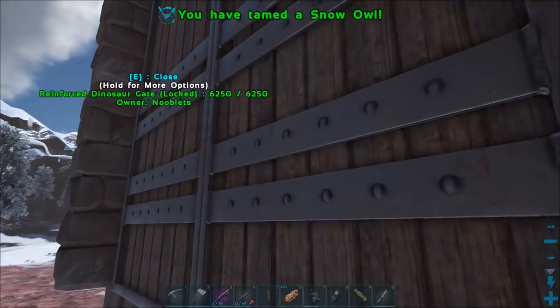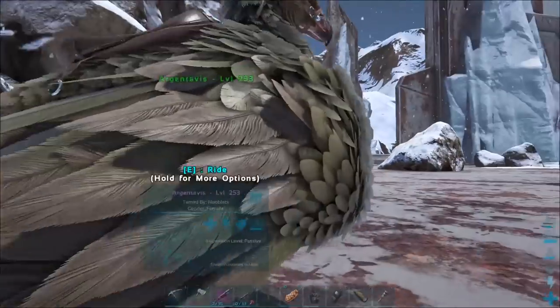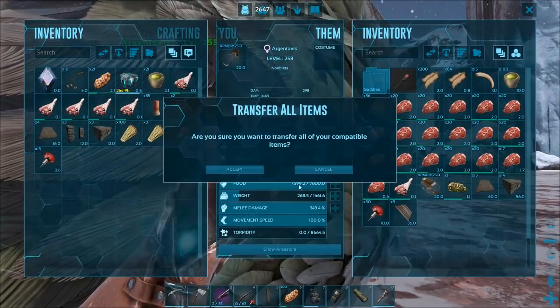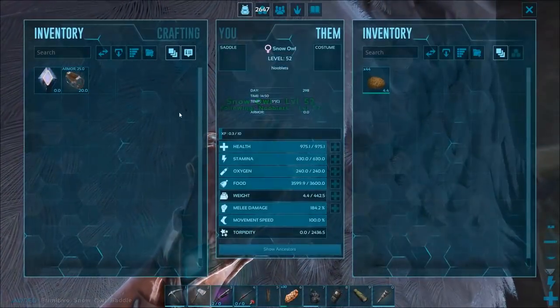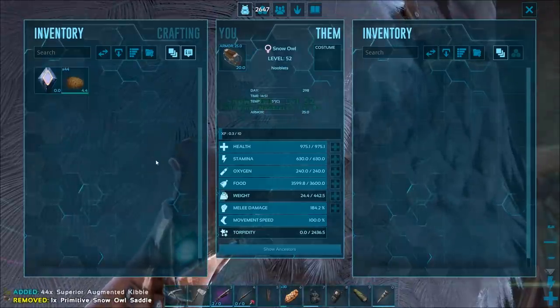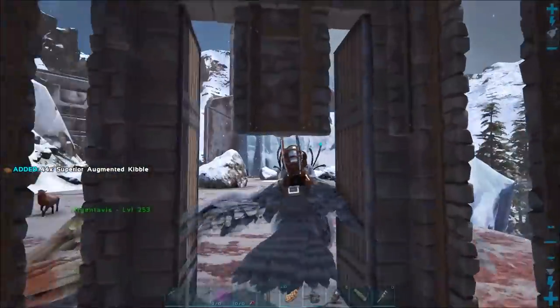There we go. Let's dump all the other stuff in the bird, take the saddle, and get the kibble out — don't waste it.